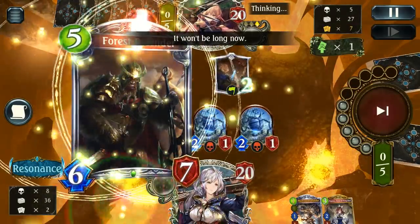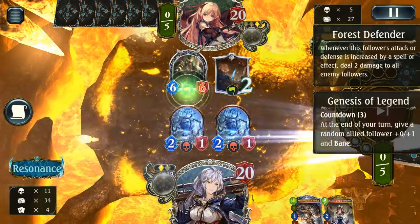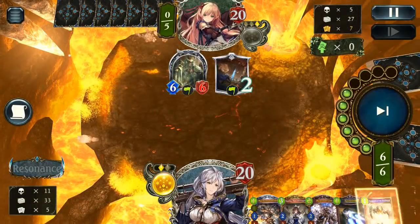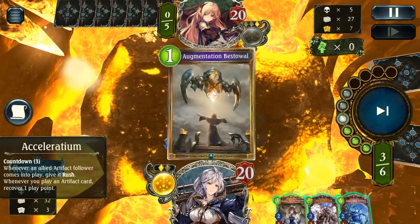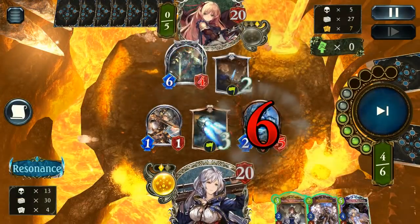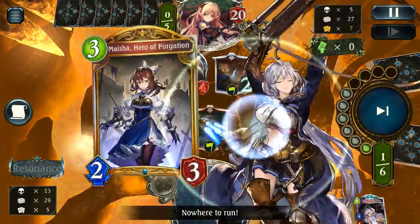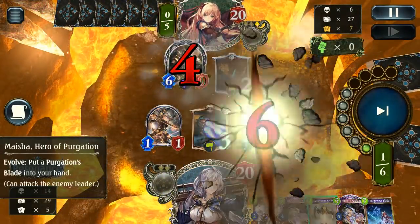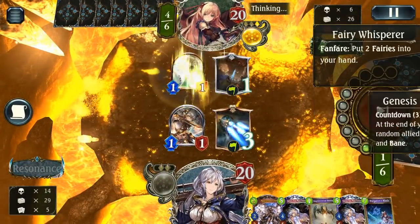Forest Defender — that's really rough because it's going to pretty much wipe the board on its own. It's definitely one of the worst situations I could have ended up in. The Wielder has to come out, along with Acceleradium and most likely Bestowal as well, because I really need some draw here. Deus ex Machina is good but not handy unless I can actually play it. It ended very poorly for us — we've lost any chance at our major win condition, so we're definitely playing the board now.